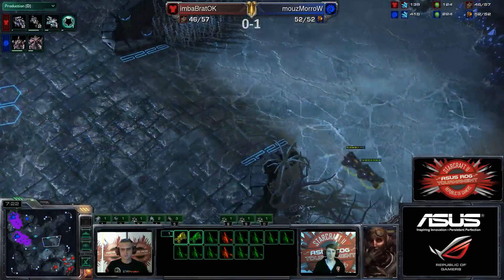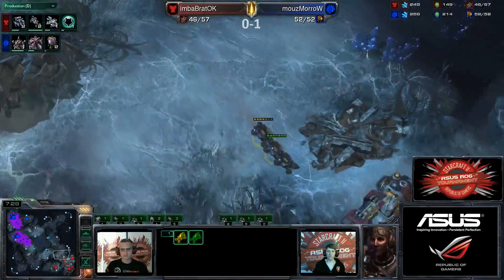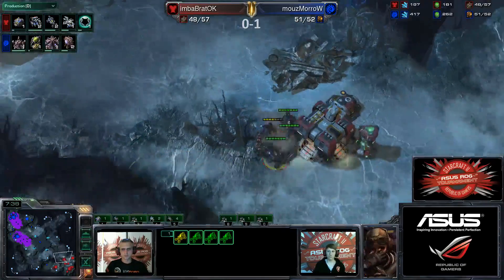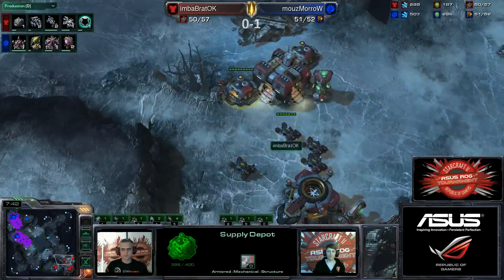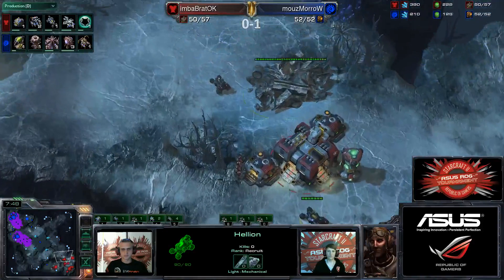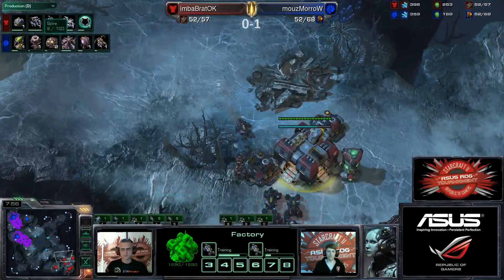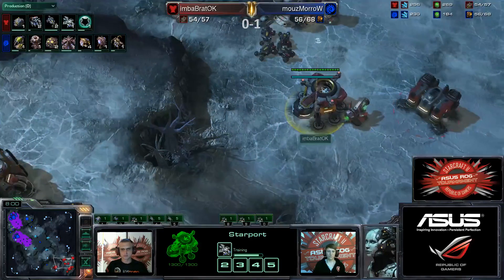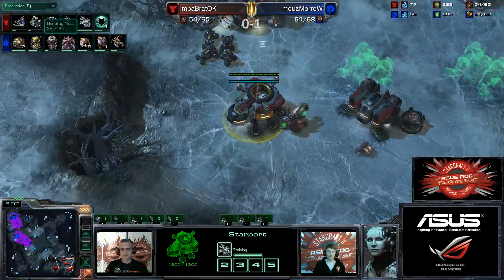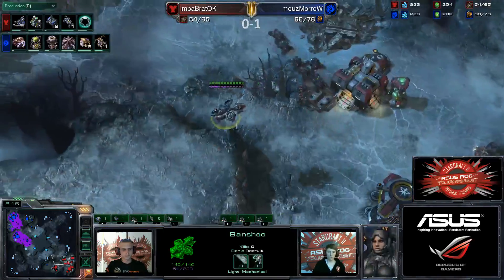Moro will be taking that fourth gas very, very shortly down on that natural location — start that gas income ready for when the lair finishes to go directly into the spire, building up that gas composition so he can go into mutalisks. This is really interesting because it does look like direct hellion pressure at the moment — he's shown two, he does have four. We'll see if he decides to show more — he might even show six, or hide those behind him and just go out with two again, playing mind games with his opponent. Spire is on the way.